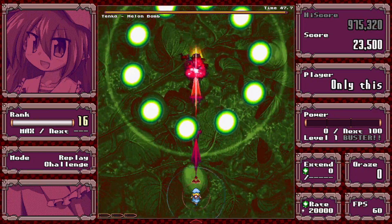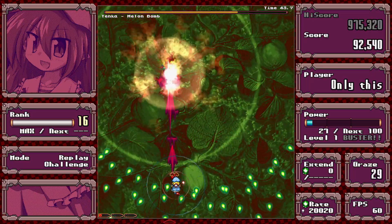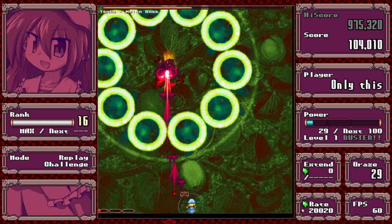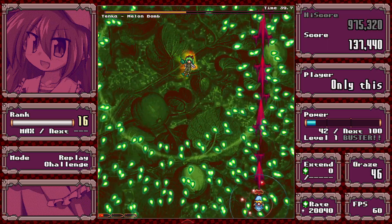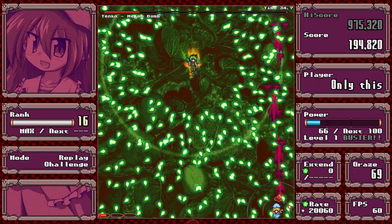For this spell, you want to go to the side for the explosions. I kind of just got lucky there that I didn't get hit. Just dodge on the side and then get back to do damage.